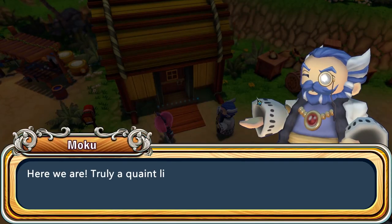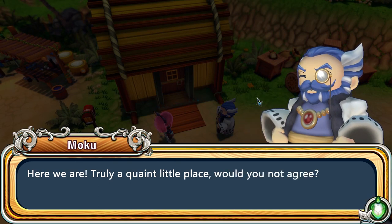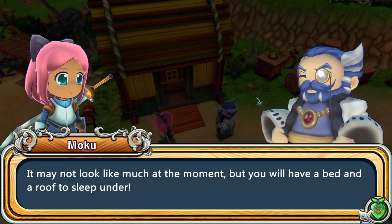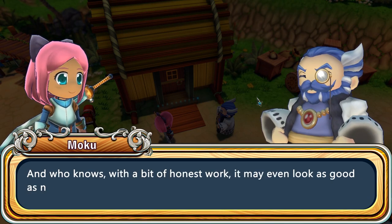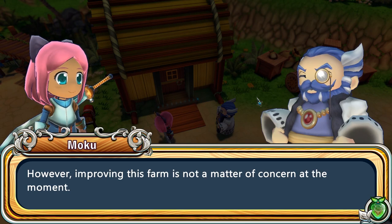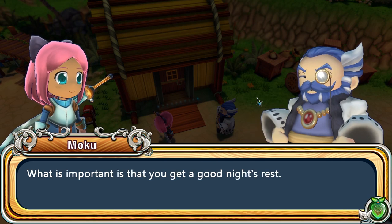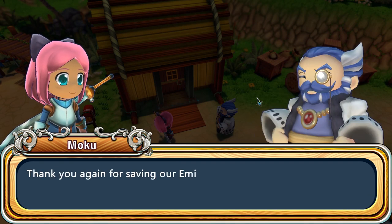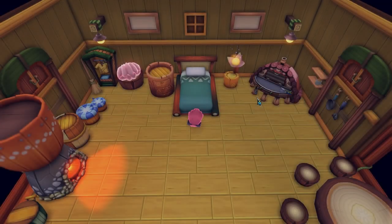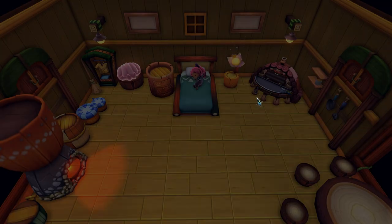Oh my gosh, guys — it's our own farm! Here we are. 'Truly a quaint little place, would you not agree?' Yeah, looks cute, love it! 'It may not look like much at the moment, but you will have a bed and a roof to sleep under.' Yay! 'And who knows — with a bit of honest work, it may even look as good as new.' We're not afraid of work, sir! 'Go ahead and get a good night's rest. Follow me and I'll show you.' 'Thank you again for saving Amelia. We'll speak tomorrow.' Oh, look at our cute little house — I love it!